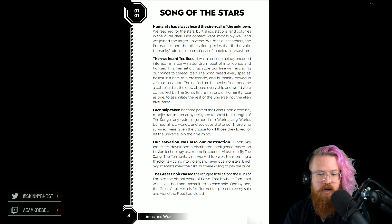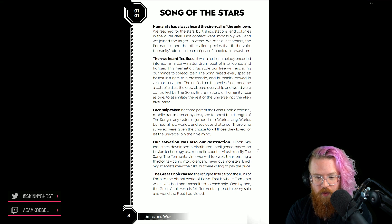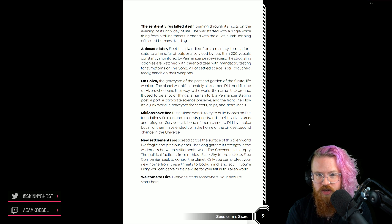Each ship became part of the Great Choir, a colossal mobile transmitter array designed to boost the strength of the Song. Worlds burned, ships and societies shattered. Those who survived were given the choice to kill those they loved or let the universe join the hive mind. Then Black Sky Industries developed a distributed intelligence as a mimetic counter-virus called Tormenta — which worked too well, transforming a third of its victims into violent, ravenous monsters. Humanity essentially committed genocide on itself to end the war.